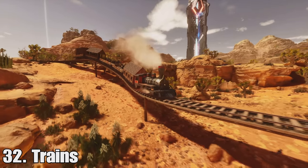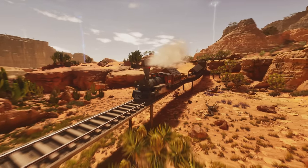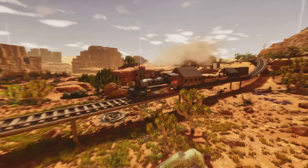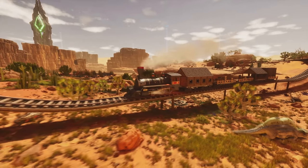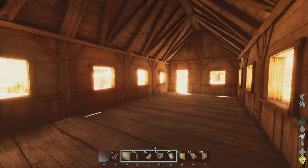At thirty-two we have trains — a really cool addition. You can get a train powered by charcoal and add up to five carts, then build giant train tracks. You can teleport between tracks and build on them too. I built a little stables on one here as an example of what you can do on these trains.